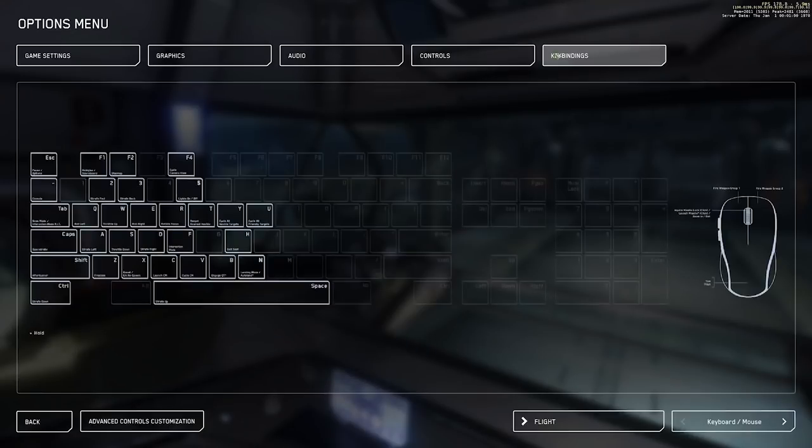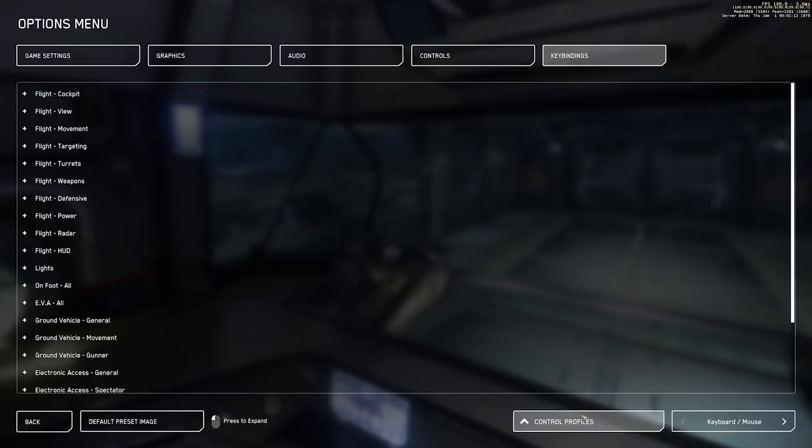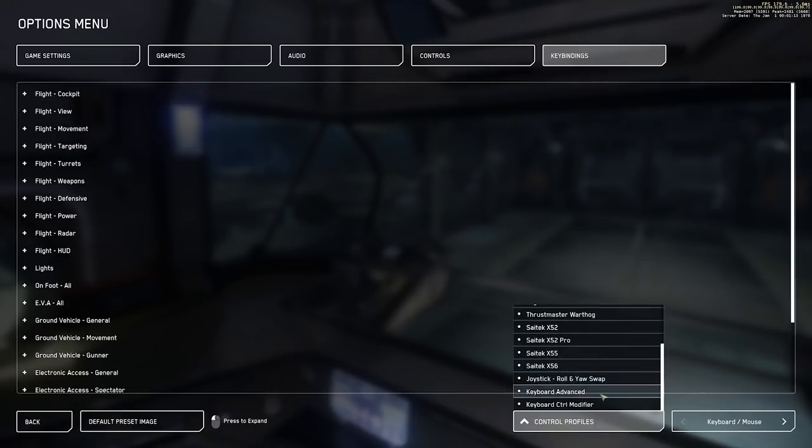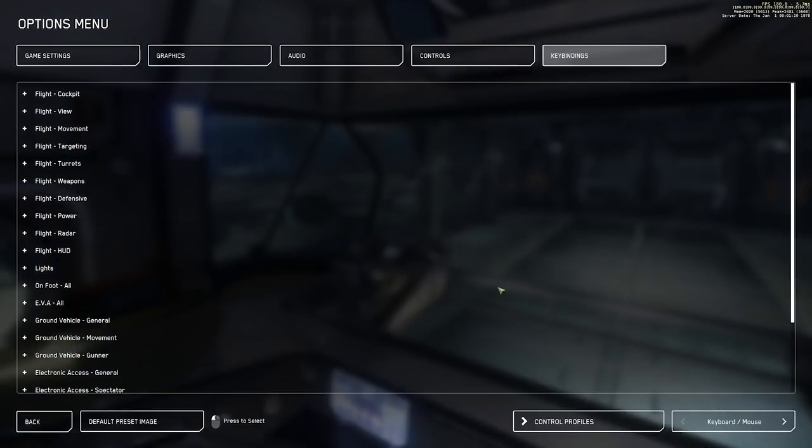There are also keybind settings. I always like to go into advanced controls customization to either totally customize my own controls or go into control profiles and set keyboard advanced, which will basically reset them back to defaults — plus there are obviously some new keys we'll go over in this guide.